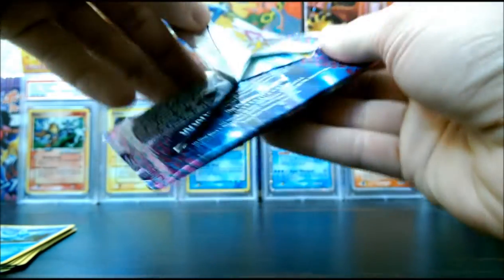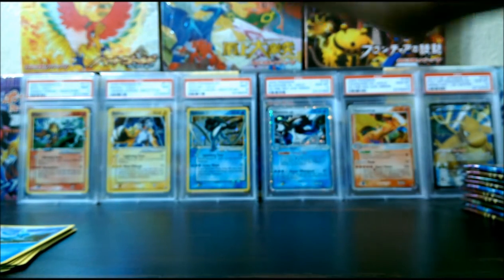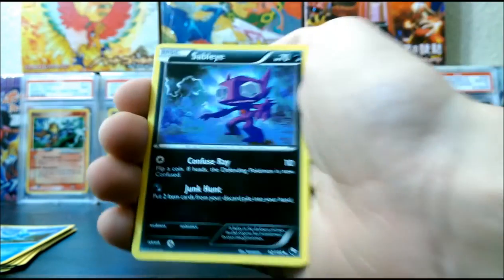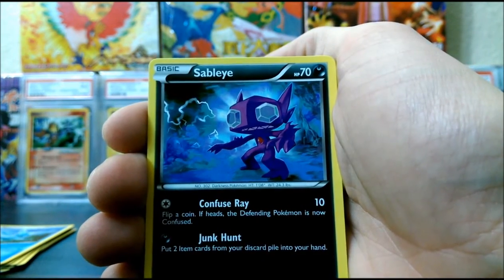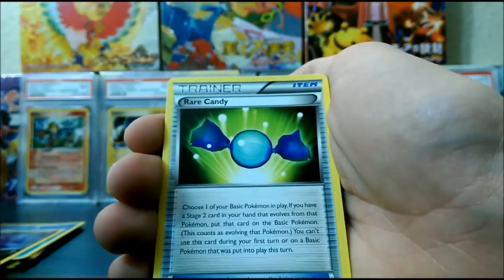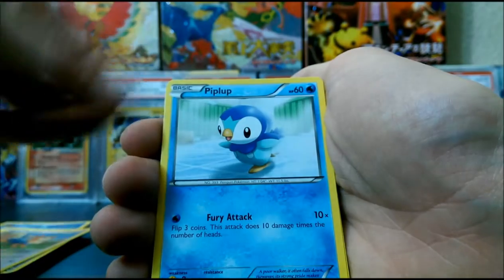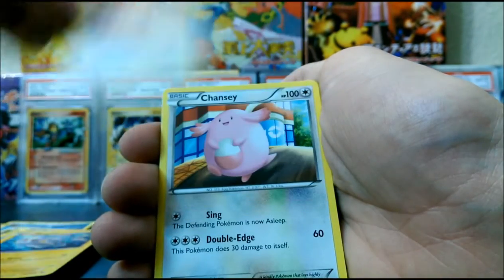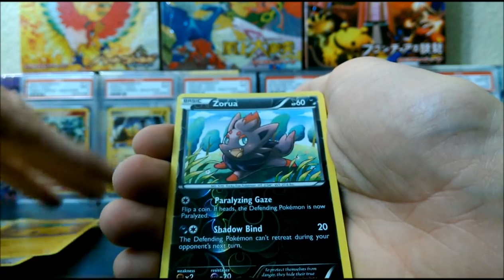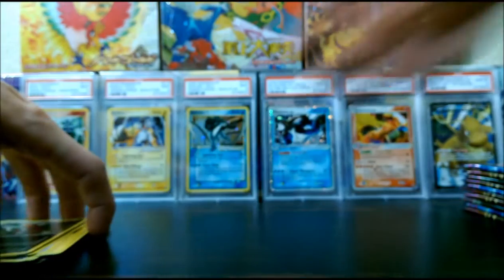Another Dark Rye pack. I'm really hoping to get some sweet pulls out of these. It's one of the earlier sets from Black and White — one of the better sets, I believe. Got Sableye, Rare Candy, Herdier — that's a cool looking one, looks like it's hand drawn — Piplup, Tynamo, Lillipup, Chansey, Joltik. Our Reverse is a Common Zorua, and our Rare is a Bisharp, however you want to say his name.